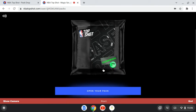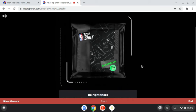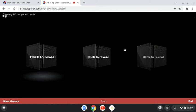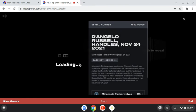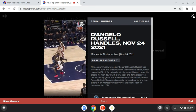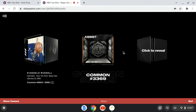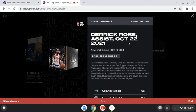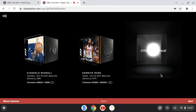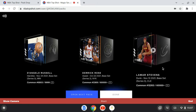Here's pack number four. Under 10,000 — that's nice. And it's only 10,000, so that's what you'd call a rare. That's a nice one to get. 3,000 — Derrick Rose. Nice, I like that one. And this one is Lamar Stevens.